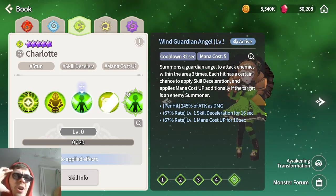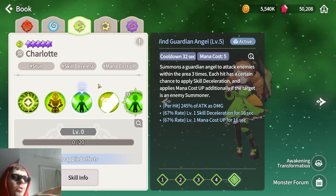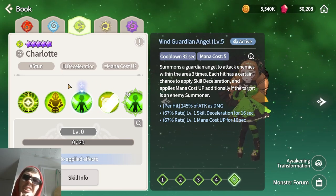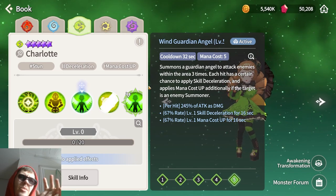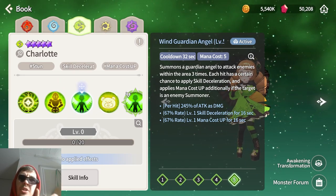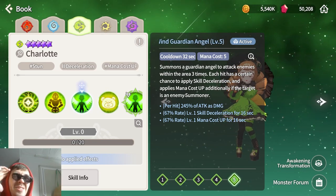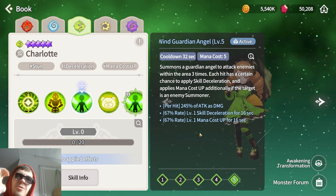She's decent in arena and brawl arena. In arena, the controlled environment helps you set up longer drawn-out fights where her third skill and ultimate shine. With a bruiser comp, she can get decent wins. For speed-clear arena strategies, she's not the best fit. In brawl arena similarly, drawing out the fight is better than going for one-shots, since skill deceleration and mana cost only matter if you can apply them before the enemy uses their skills.